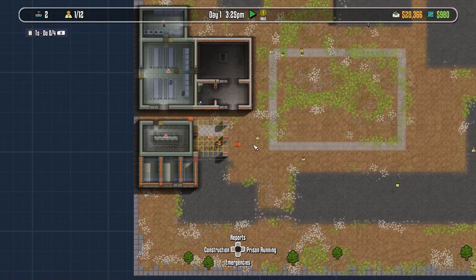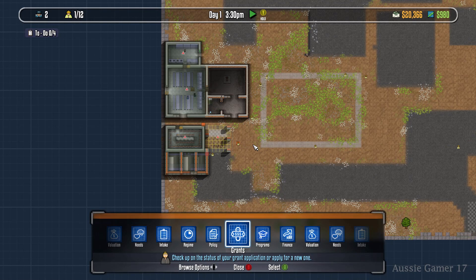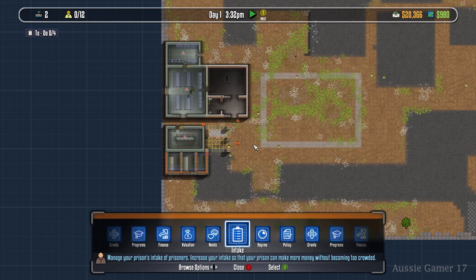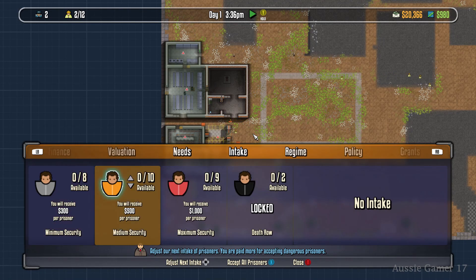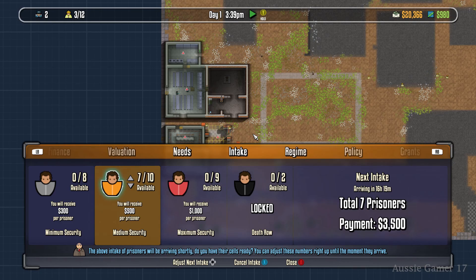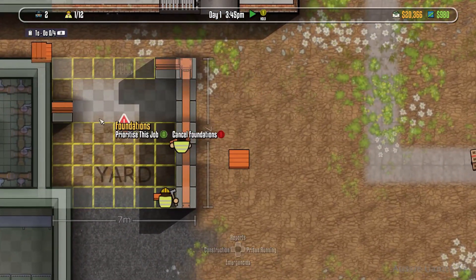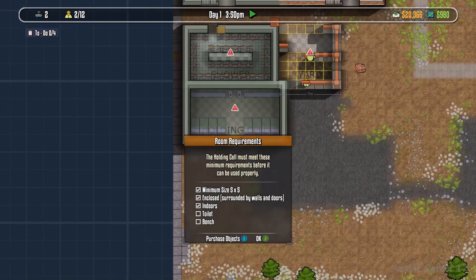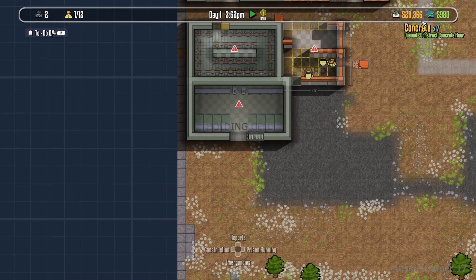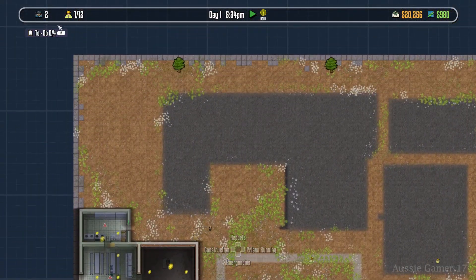Now that the holding cell is nearly complete, we prepare for prisoners. Go into Intake — we haven't done this before in this game — and choose what type of prisoners you want. I usually go for medium security. Our holding cell holds eight prisoners, so I'll just intake eight for now, even though it says I could take twelve.